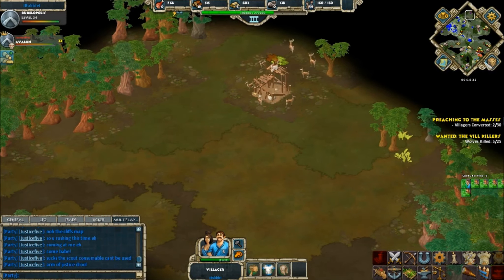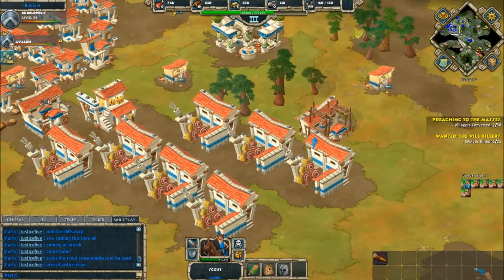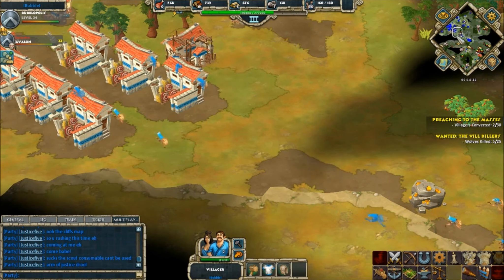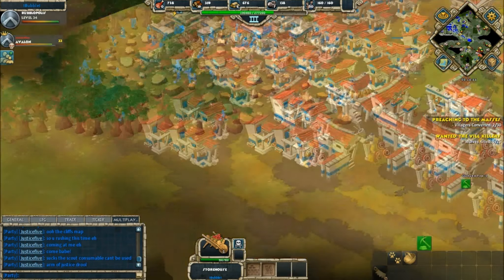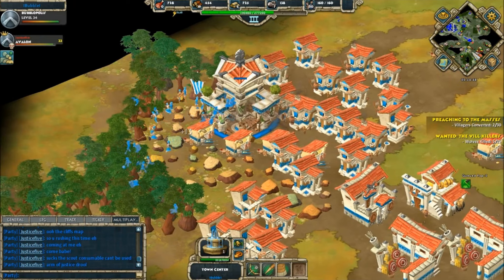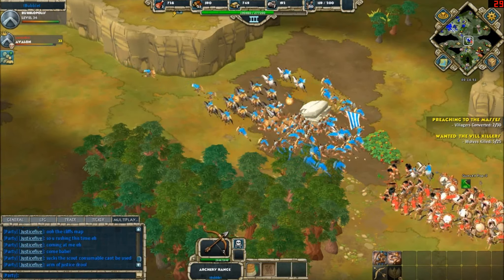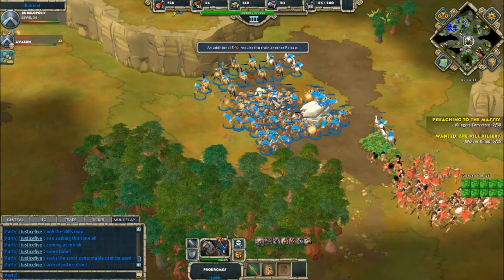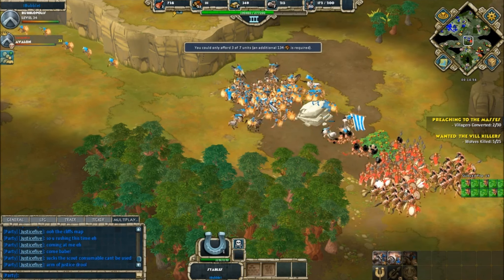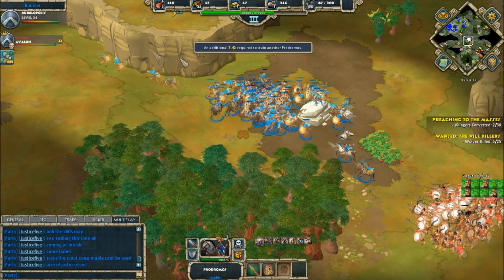The free civilization of Bubble will soon encounter what looks like a max population force from Justice Five. Units are just pouring down the map for Bubble; he's getting that armory up and upgrading his storehouse for gold. Here is the engagement — Bubble is going to be forced to retreat a little bit. He turns around, clumps his units together, and picks away at Justice Five's forces.